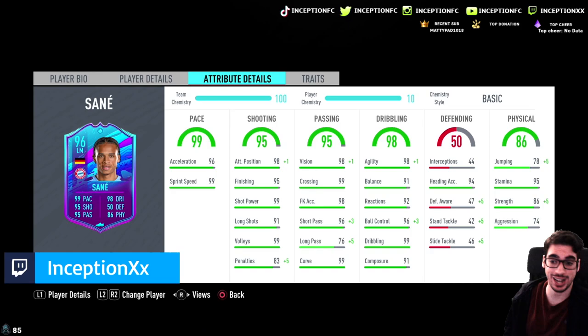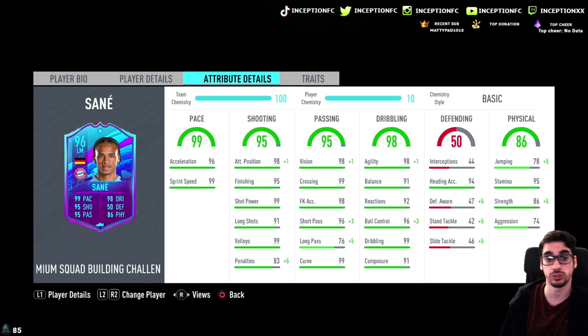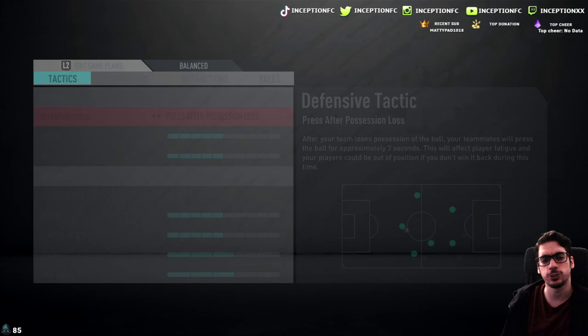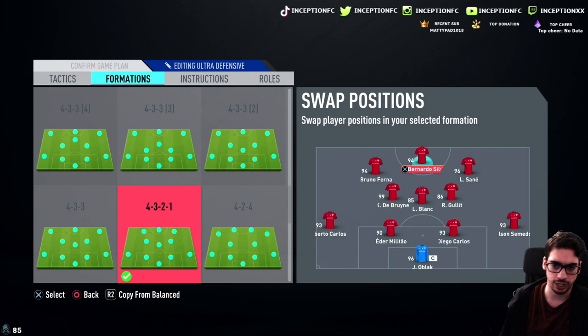His physical stats are solid too — 86 strength, 95 stamina, 78 jumping. A big reason I want to improve his balance as much as possible is because he's a six-foot player — I want him to feel as responsive as possible. There are a lot of different ways I can see myself using this card.